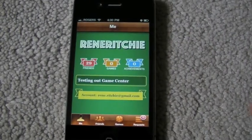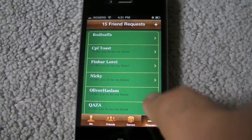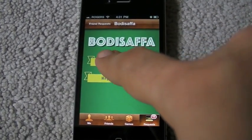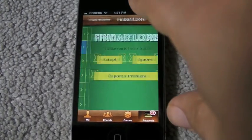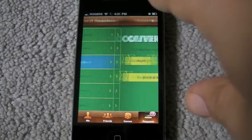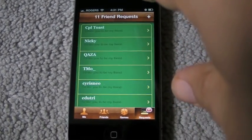Now, this isn't live yet, so it's kind of limited in what it can do. I set up an account back at WWDC on a developer unit and I've tested it out. I've got a few friends. It's very easy to accept friend invitations. Apple's got this weird notification sound that goes off when you get a new friend request and it scared me, so just be forewarned if you choose to leave notifications on.